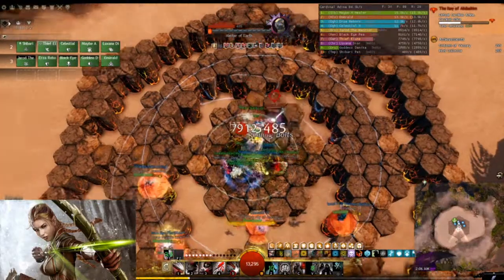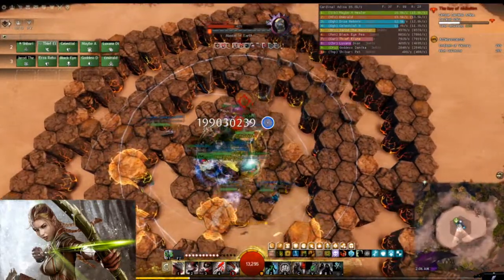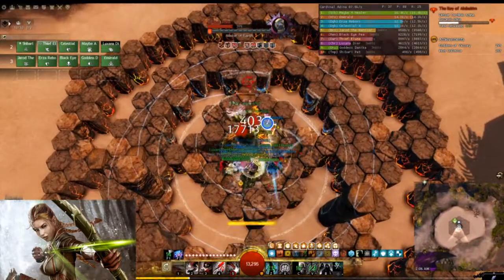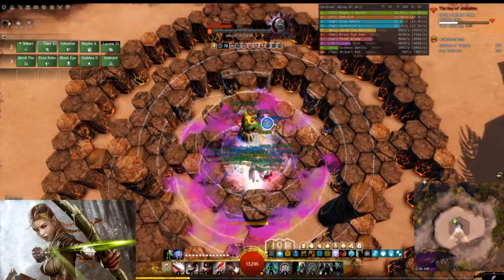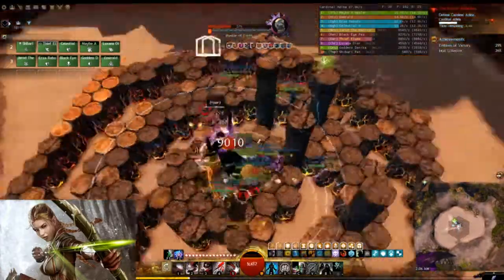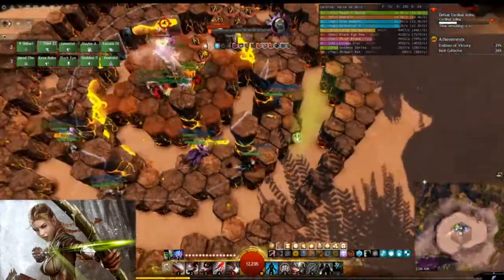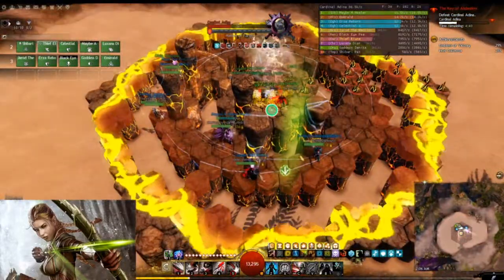And you get back to the boss, get the boons back up as soon as possible. You basically always want to be aware of the boss's health, as you want to always try to have two plasma when you go into the split phases.